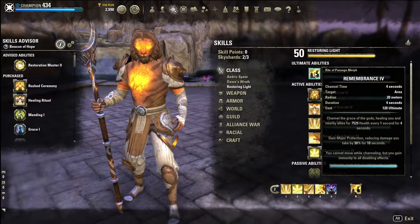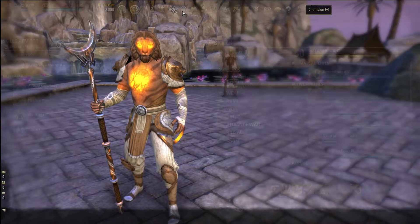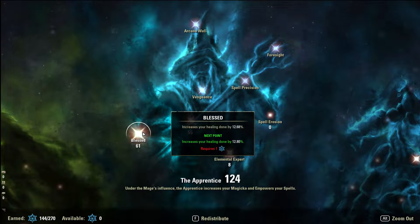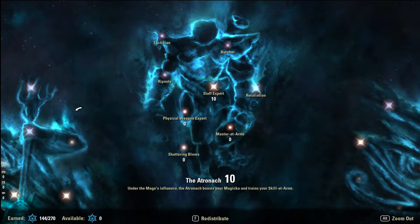Moving on to Champion Points - in the blue tree, the main ones I want to emphasize are Blessed, because we are stacking healing done with the Ritual Mundus Stone and powered resto staves. Get Blessed as high as possible before diminishing returns kick in - you'll notice when the percentage starts moving up very slowly. Then switch over to Elfborn and get that up until it also slows down, then spread remaining points elsewhere.